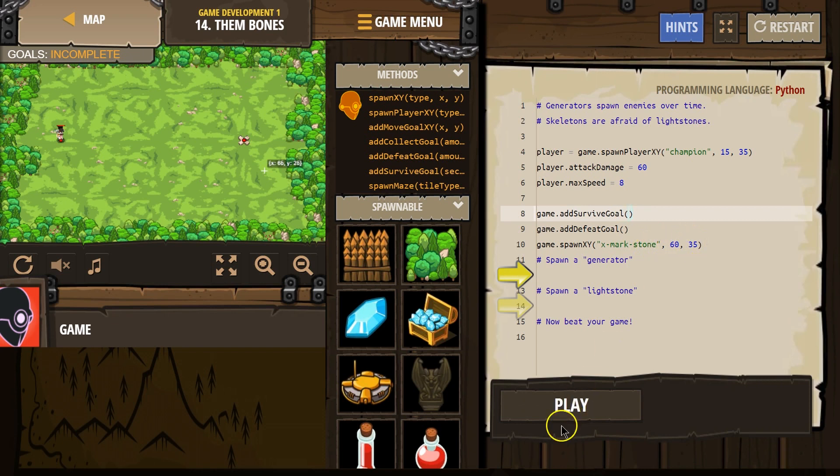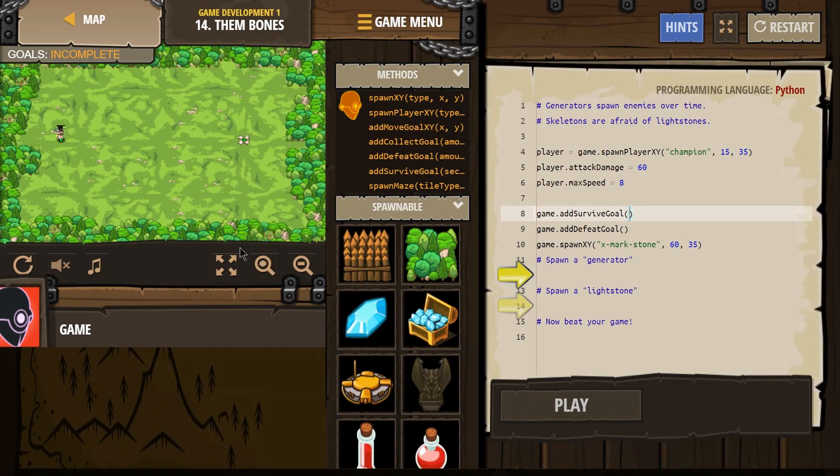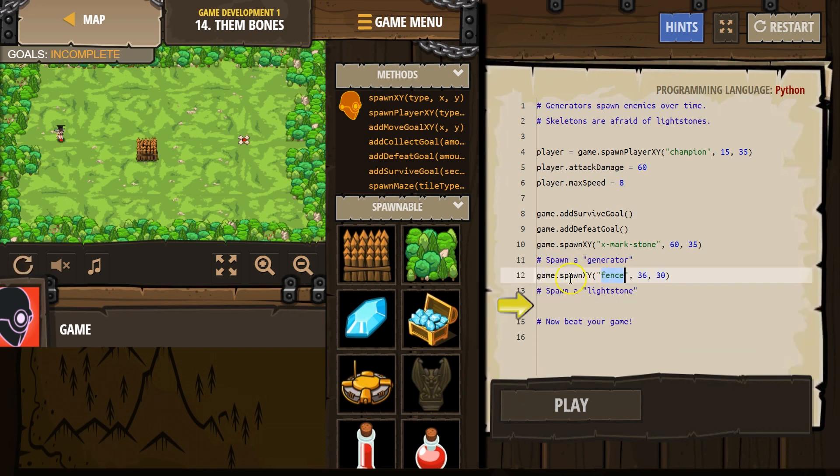Spawn XY Markstone at 60. Let's see what this code does right now. Spawn a generator. Make sure you leave the quotes — you need the quotes.